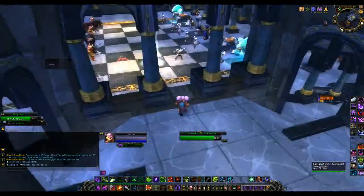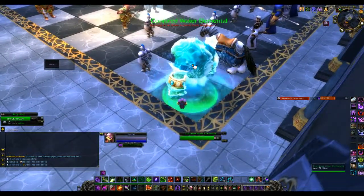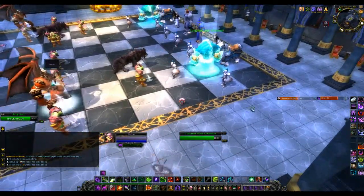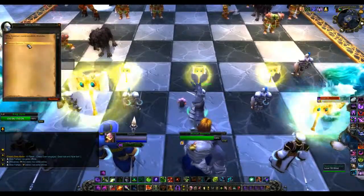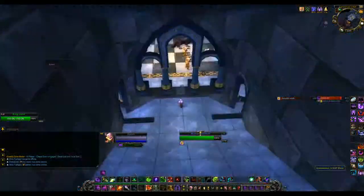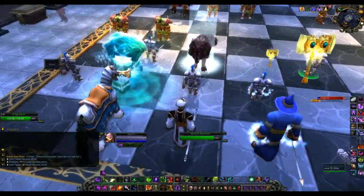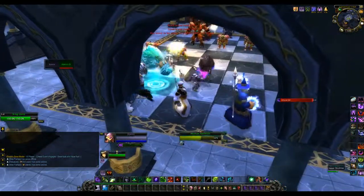Jump out and do this elemental. I'm paying attention to the cheat cooldown, which is 44 seconds right now. That's when fire will hit the ground — you want to give the king a place to walk, so move the pawn out in front of him.